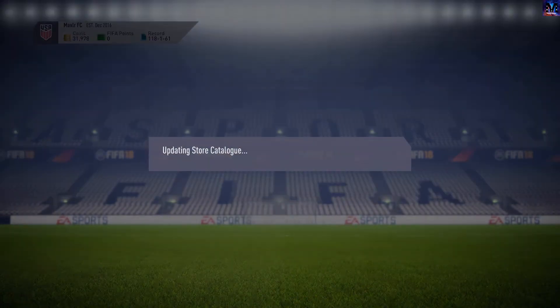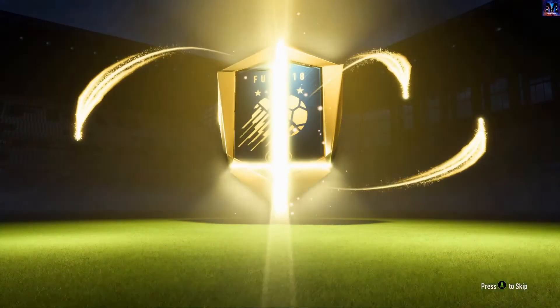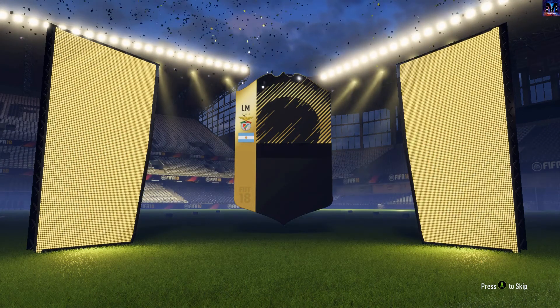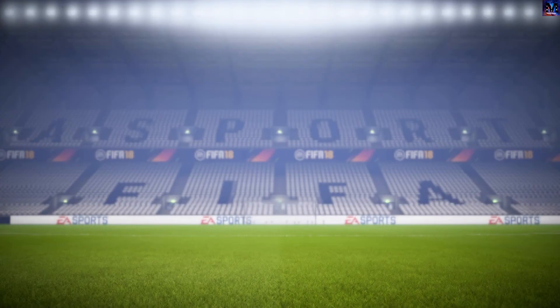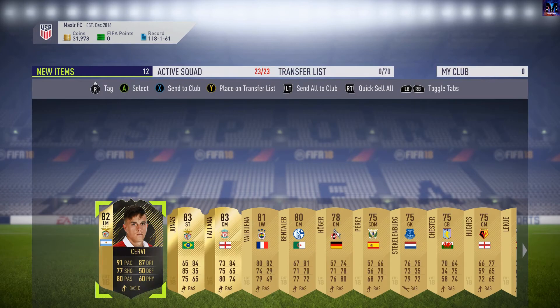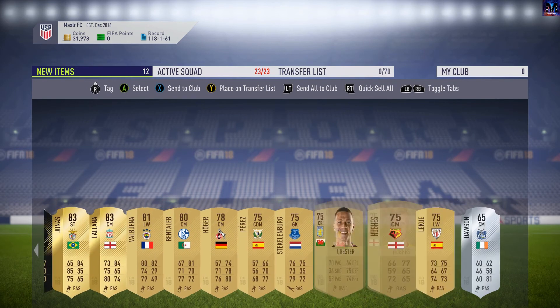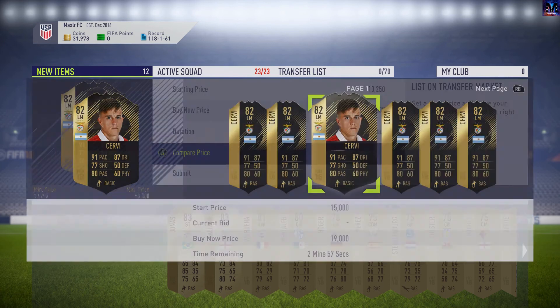Now for the last pack, our Premium Gold Players Pack — 25k, this is the big one hopefully. I doubt anything will top that Chamberlain we packed, but let's get into it. Boards again — is that another inform? Yes, it is another inform. Argentinian left mid, that is Servi. Alright, that is not too bad, we can get a little bit more money out of that. Lallana and Jonas as well — three boards in one pack, that is great. We'll store that all into the club for now.